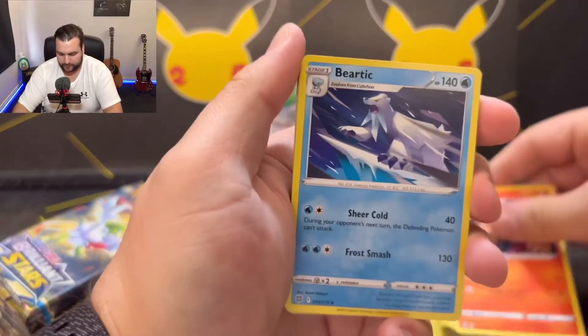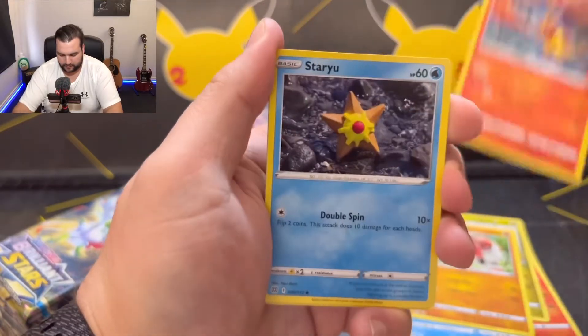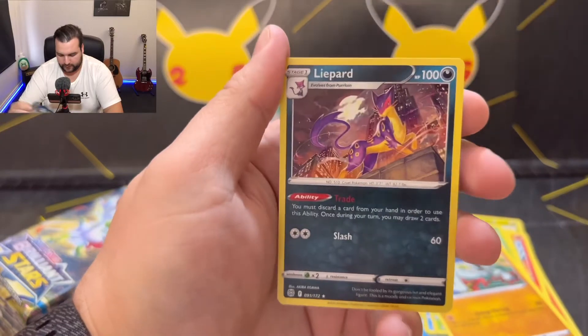Monferno, Bear Tick, Fracture, Throw, Magmar, Staryu, Burmi, Sork, Sigalith, and Lippard.